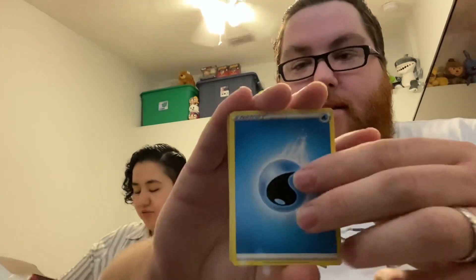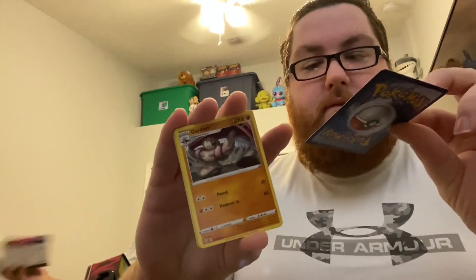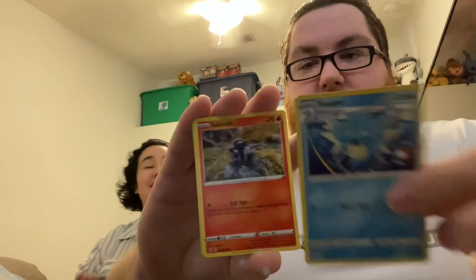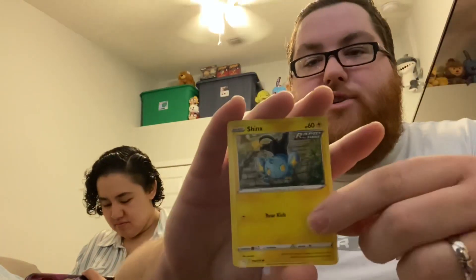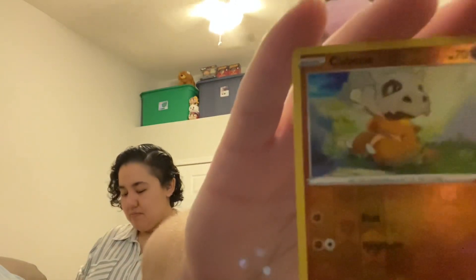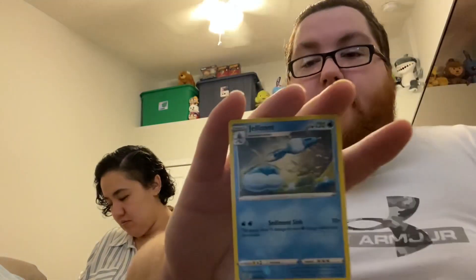We've got water energy, an Urn of Vitality, a Girder, Cedra, Salandit, Roly-Coly, Esper, Shinx, Blip Bug. Our reverse is Cubone — look at that cutie — and our rare is another Jellicent.